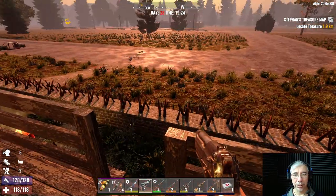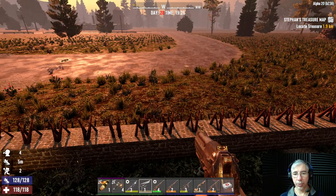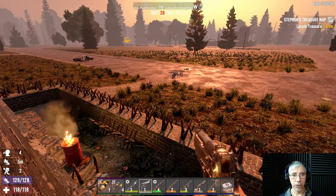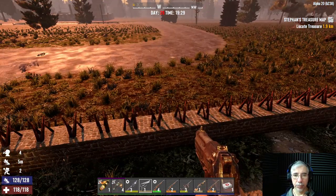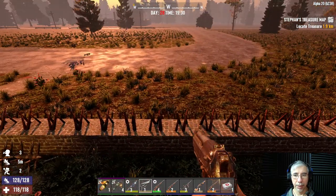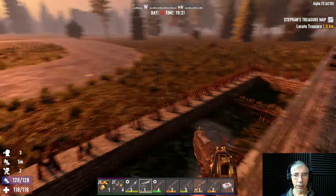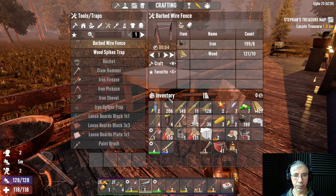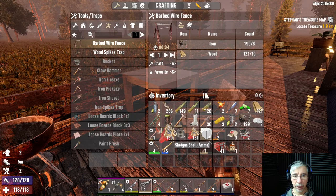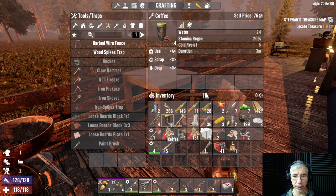Those turrets are really helpful. This time I equipped the turret with shotgun ammo, which has more spread. Let's see how this goes. Coffee gives a bonus to stamina regeneration, so we should drink that before the zombies appear.